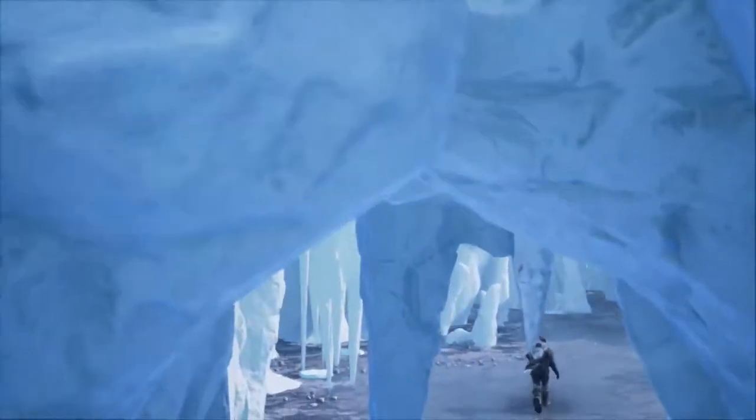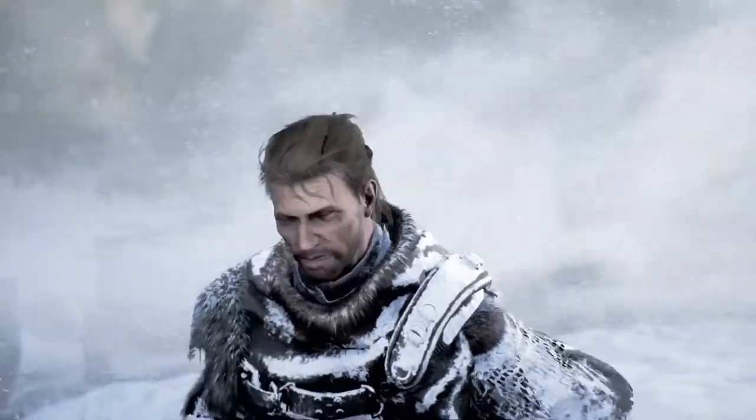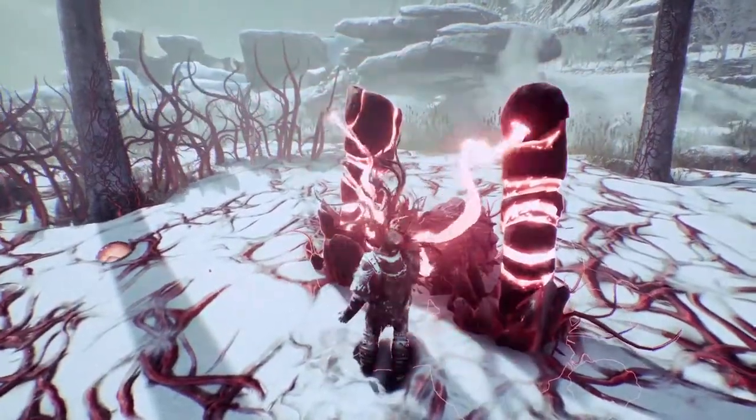But a voice haunts Ash — an inner voice only he can hear: "I'm always watching you." While he explores the ravaged land, Ash unveils pieces of his own past, how corruption spread over the earth and about the mysterious eclipse.